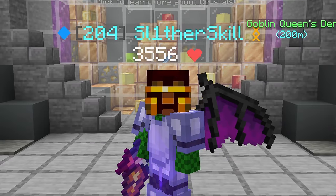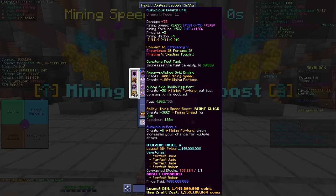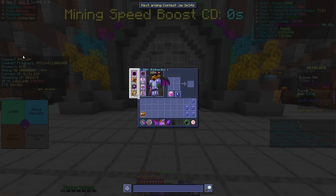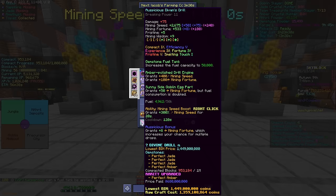It is time to put efficiency 10 onto our Devon's drill. Our Devon's drill is pretty much hypermaxed — apart from compact 10, which I'm getting very soon, as well as efficiency 10 and also the fuel tank.